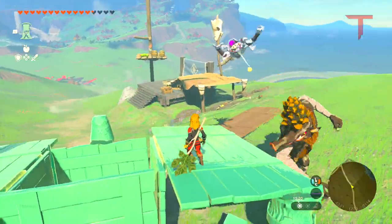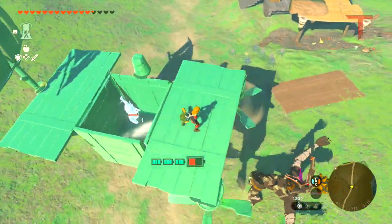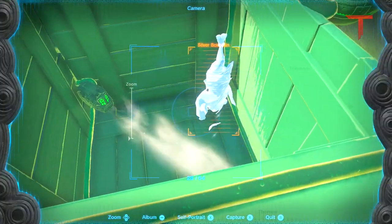After some brilliant teamwork with the Moblin, we can now push the Bokoblin into the basket and take flight. The Frost Emitter will make sure the Bokoblin stays frozen during its trip, and therefore won't disappear.